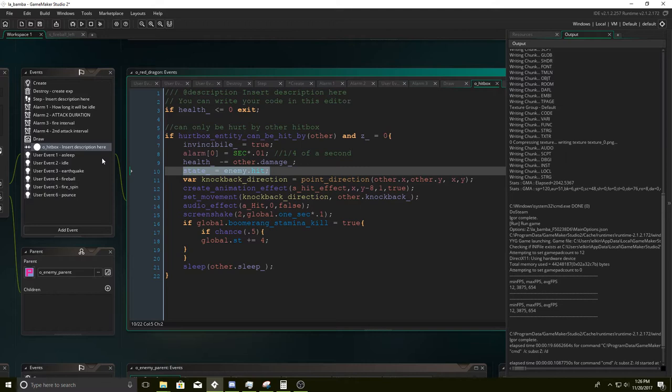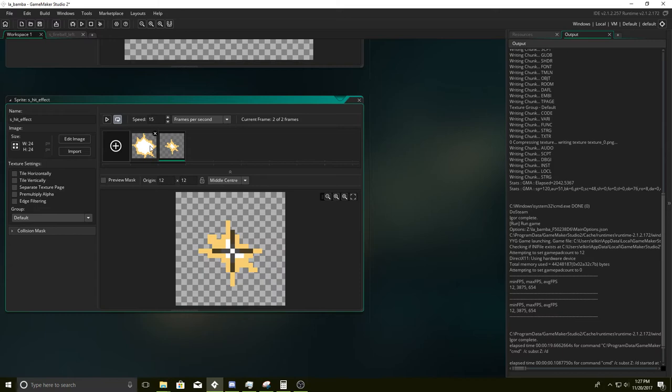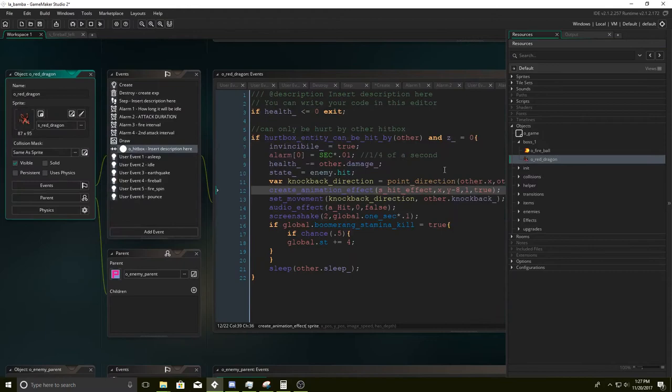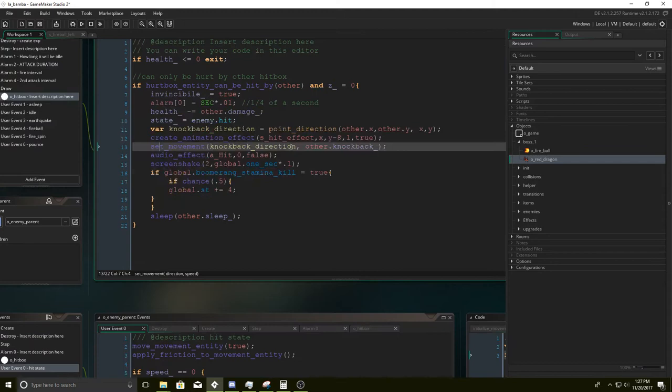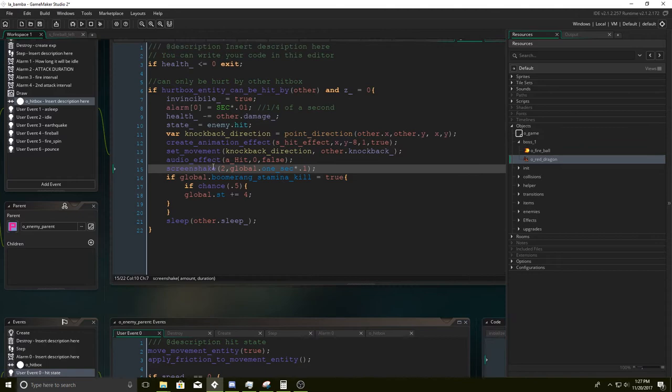The state is now going to go to the hit event, where it'll remain invincible for a little bit. Then we're going to set the knockback direction — this one has almost none because knockback is set to zero, but I still have it just in case I change my mind. Then we're going to create an animation effect that creates a little hit flash for two frames, just to tell you that the boomerang has done damage. Then we set the movement to the knockback direction, which is zero. Then here's where I have my screen shake.